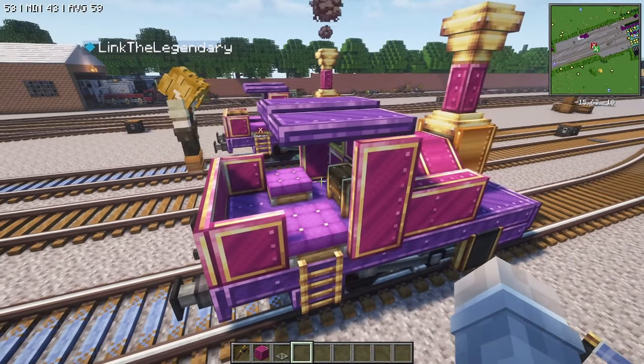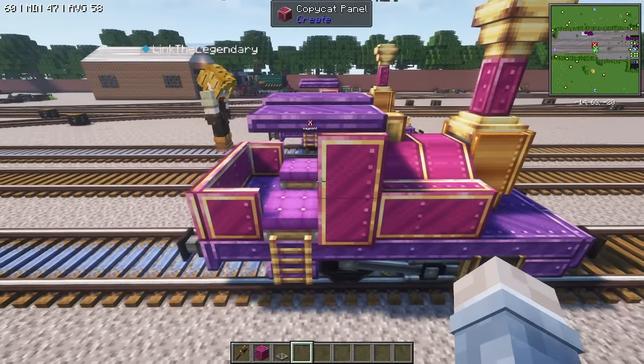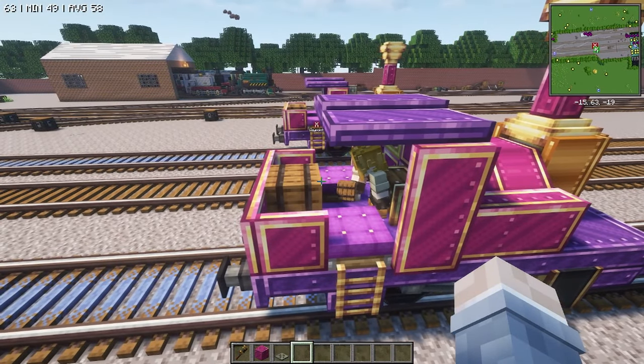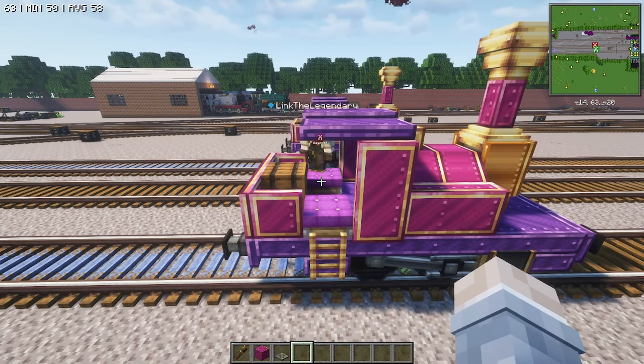If you want to do something extra, I recommend using a barrel full of coal, which makes the engine go a lot faster. This idea came from a good friend of mine named Speed. Any coal works — I just use coal blocks.